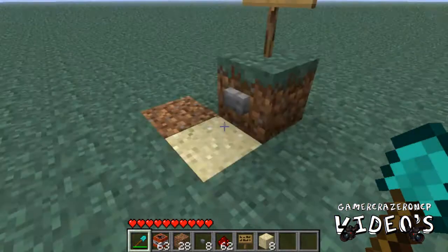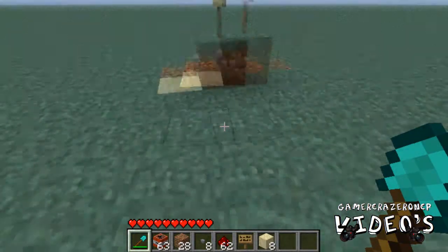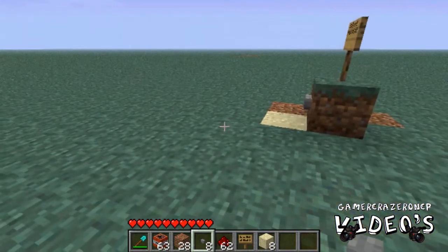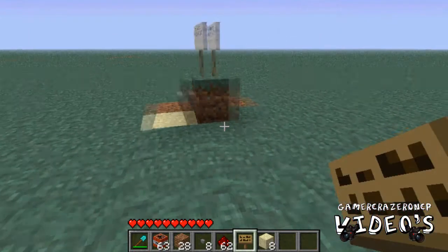Today we're going to use some materials: we need a shovel, a TNT, dirt, a button, redstone, a sign, and sand.